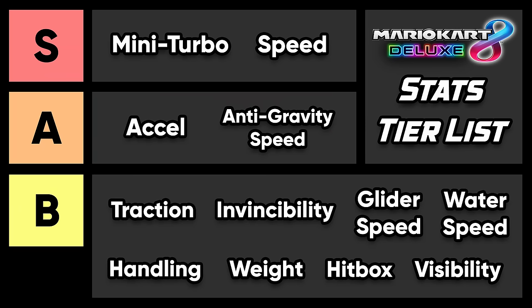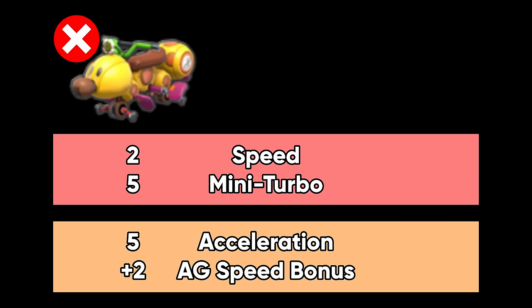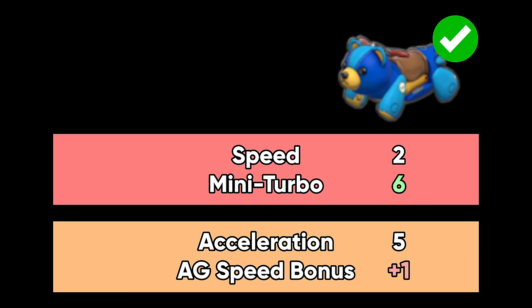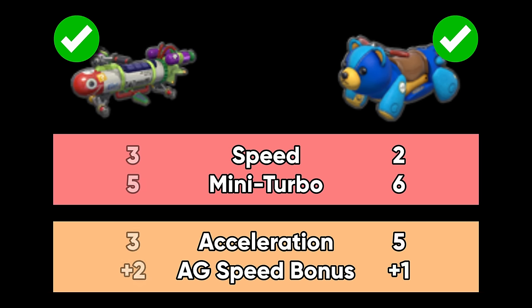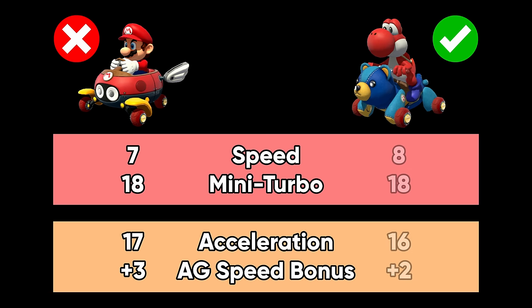There's a reason the stats are split into these tiers — follow this rule: if you want to create a good combo, never sacrifice a stat from one tier in order to gain stats from a lower tier. For example, don't pick the Wild Wiggler because the Teddy Buggy exists — you'd be sacrificing mini turbo, an S tier stat, to gain anti-gravity speed, an A tier stat, and that's not worth it. But picking the Streedle is fine, as you're just trading off anti-gravity speed for acceleration, which are both A tier stats. Using the Ink Striker is also fine — you're trading mini turbo for speed, both S tier. This also applies to picking an entire combo: it's not optimal to play Mario Biddy Buggy Roller because Yoshi Teddy Roller already exists and has better S tier stats.